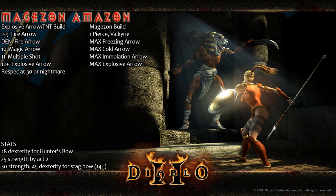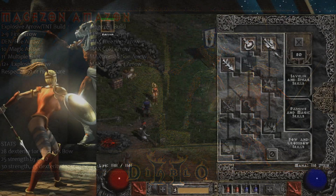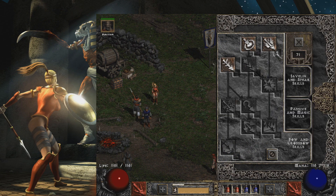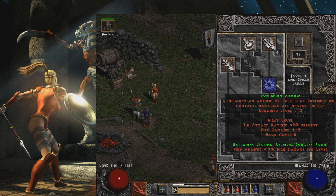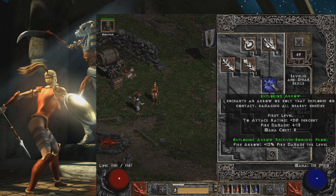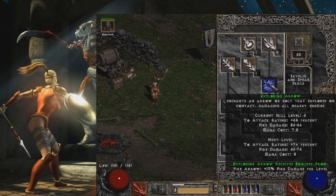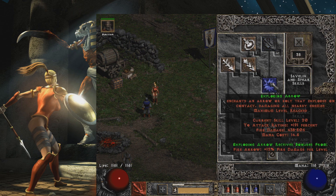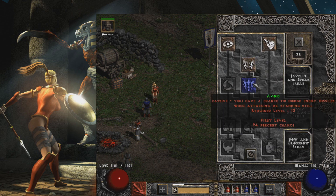Now let's talk about the Mage Zon Amazon build. We're leveling up as Explosive Arrow — what I call the TNT build. Go Fire Arrow from level 2 to 9 including your Den of Evil quest, since Fire Arrow is a synergy to Explosive Arrow. At level 10, get Magic Arrow, and at level 11, Multiple Shot, since these two are required to unlock Explosive Arrow. From there, every point goes into Explosive Arrow. If you can't put points into it, put them into Fire Arrow as it's a synergy. Go for pure damage — you do not need Dodge, Avoid, Evade, or any other bow skills.